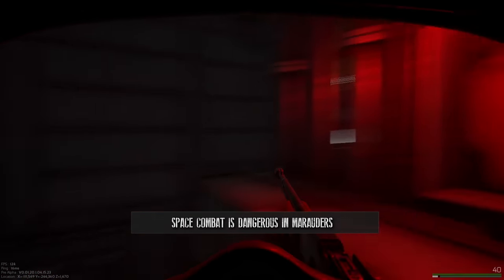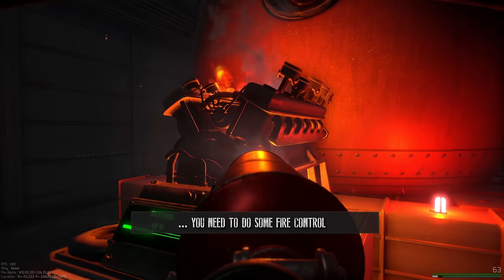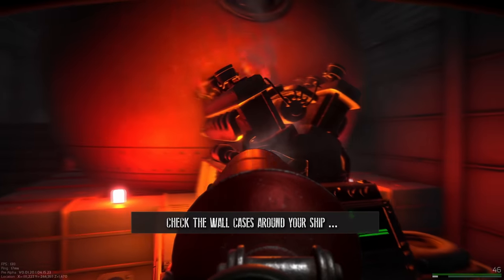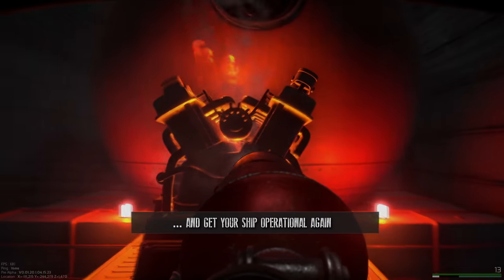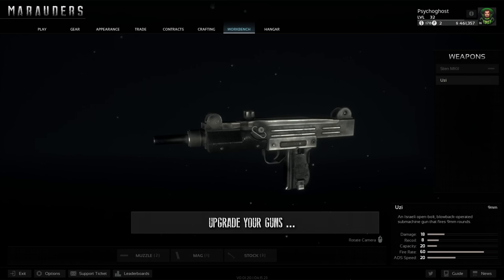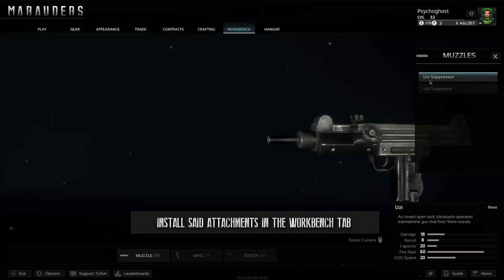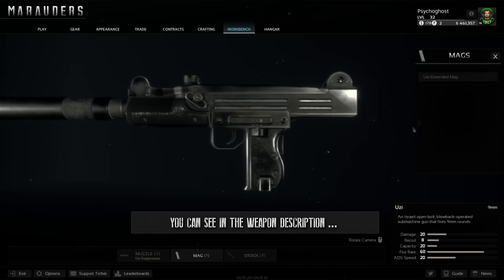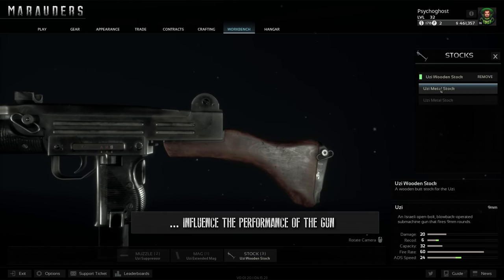Space combat is dangerous in Marauders. Should your frigate sustain a lot of damage, you need to do some fire control. Check the wall cases around your ship, take the fire extinguisher, repair the damage, and get your ship operational again. Upgrade your guns by buying, looting, or crafting attachments. Install those attachments in the workbench tab — you can see in the weapon description how the additional parts influence the performance of the gun.